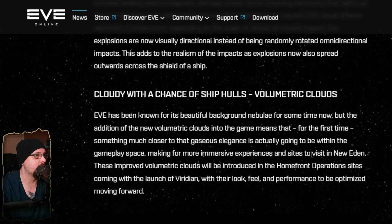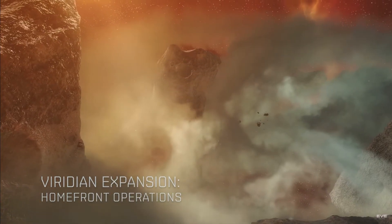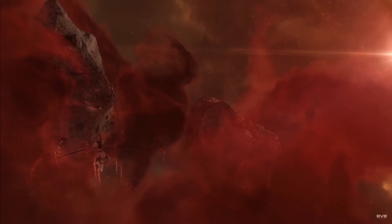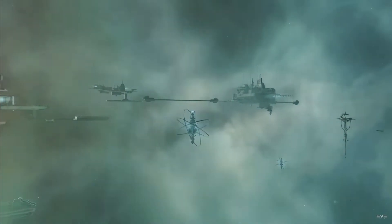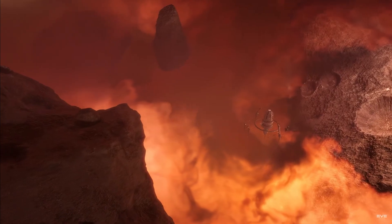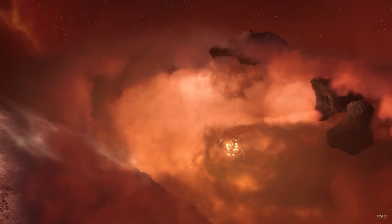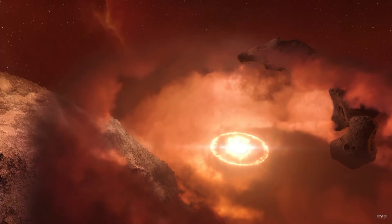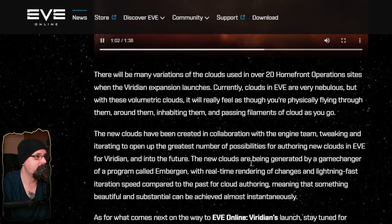Another thing I'm looking forward to is volumetric clouds. Having very dense volumetric clouds around asteroids, structures, or stations is definitely an environmental change that complements earlier updates with space decorations. I'd like to see them lean more into this, adding more decorations across null space where things are extremely empty. What they're showing in this video could make space really interesting, and they could use these as story elements to make exploration more enjoyable.